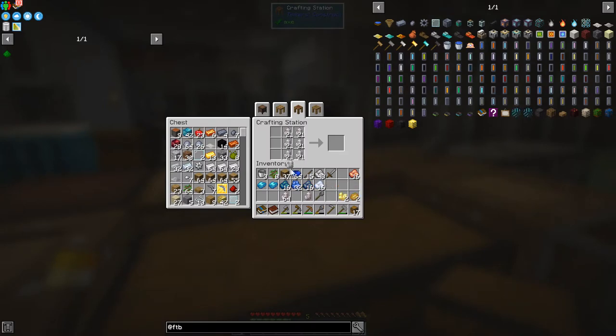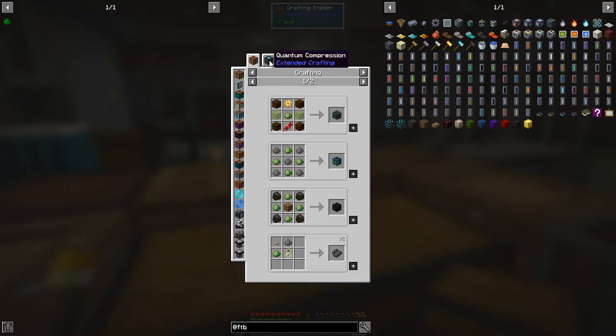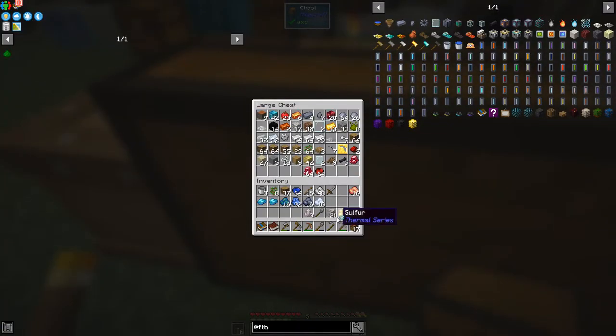We'll get three blocks, 21 of these again. Nitrous is not that much use. This one — yeah, maybe — it's phyto-grow stuff, giving you eight. This one will be used in quantum compressor extended crafting, so it makes something special we haven't got to yet. We'll do that when we get there. Let's put this away and move on.